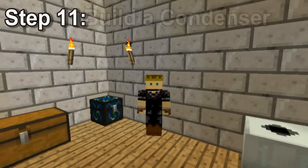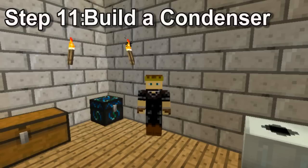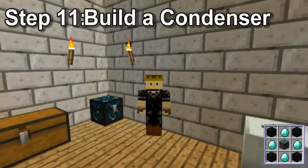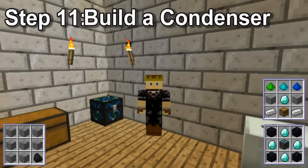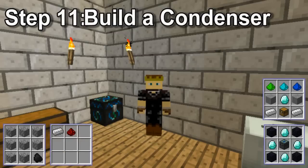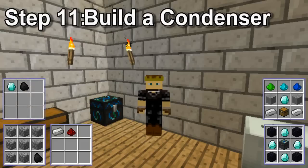Step 11, build a condenser. This is a complicated one to build. The energy condenser is built with four diamonds, four obsidian, and an alchemical chest. The alchemical chest is built with a normal chest, two iron, two stone, a fifth diamond, and all three types of covalent dust. The green dust is made with eight cobblestone and a bit of charcoal. Cyan dust is made with iron and redstone. And blue dust is made with coal and a sixth diamond.